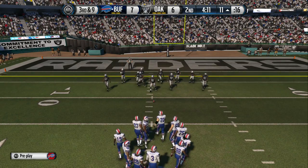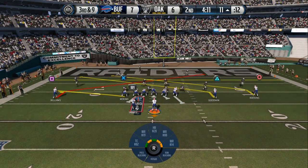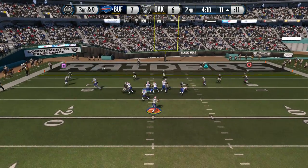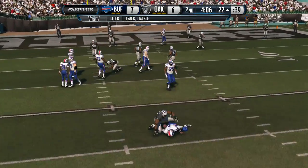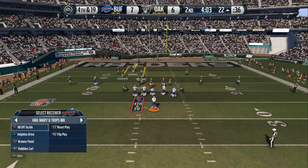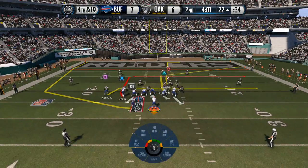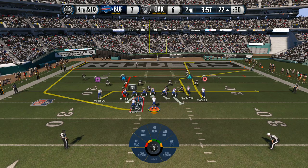Third and nine after that incompletion. Goodwin's gonna get set in the slot for the snap. Manuel from the gun — Justin Tuck has a sack! We've got to give that defensive front a lot of credit. They know it's probably going to be a pass on third down and they get back to the quarterback and take him down.